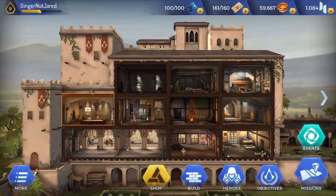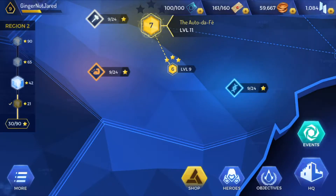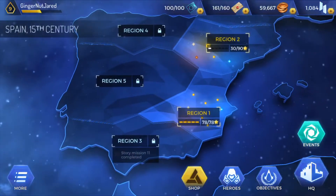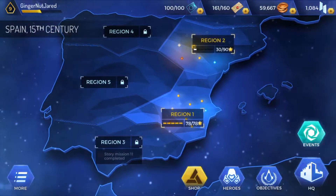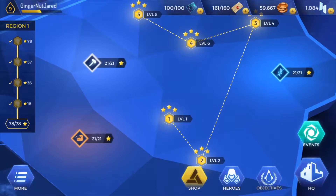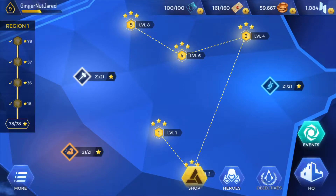Now getting onto the main part of the game: the missions or the map. There are five regions at the minute and they might add more later on, but it takes a while to progress through all of them — I'm only on region two. It does take a while to level up your characters and get DNA fragments from cubes. Every single mission has a three-star rating, and you're rated on whether any of your characters die. There's a chart on the left side, and getting more stars earns you more rewards and experience, pushing you into the next region.